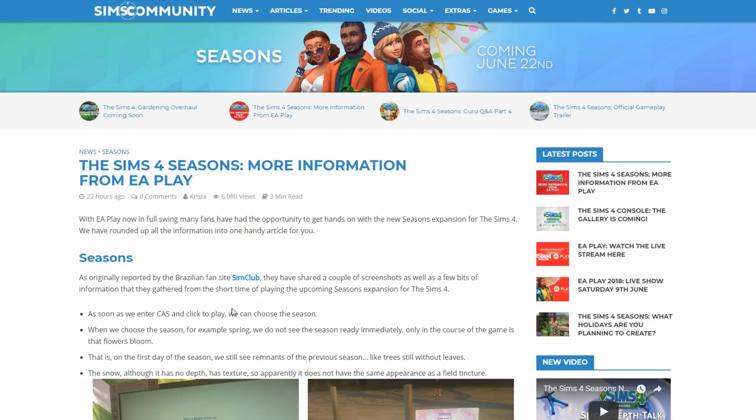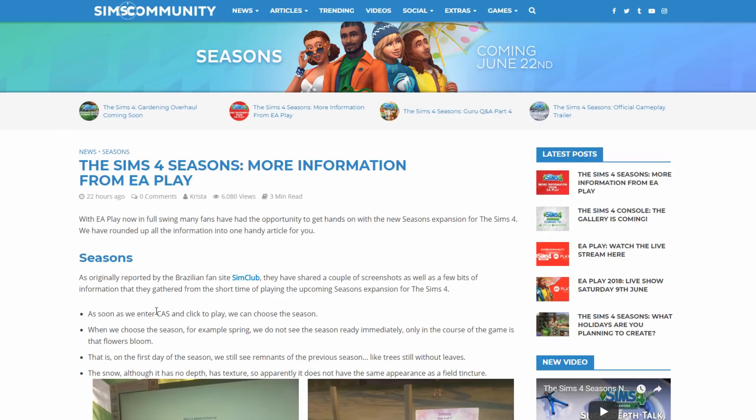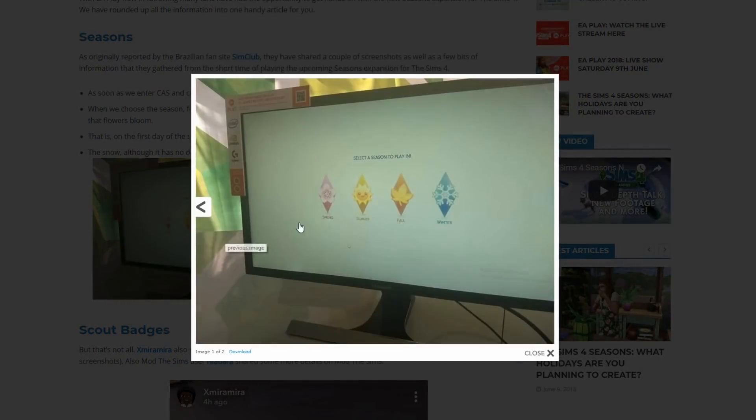There are some exciting things to talk about. The Brazilian fansite Sim Club shared a couple of screenshots. As soon as you enter Create-a-Sim and click to play, you can choose the season you start in. When you choose a season, for example spring, you don't see it immediately - only in the course of the game do flowers bloom. On the first day of a season you'll see remnants of the previous season, like trees still without leaves. The snow, although it has no depth, has texture. And this season selection screen is so cute - the sun with the little face is adorable, and the spring one is really pretty.